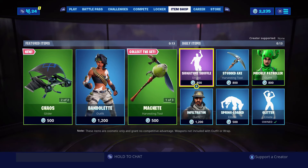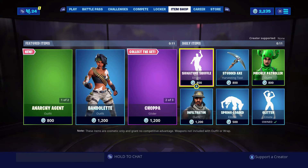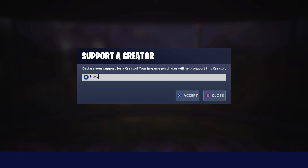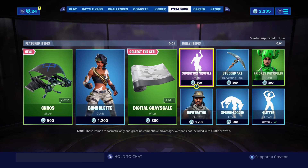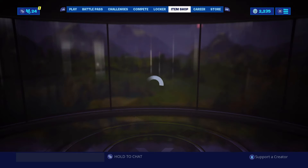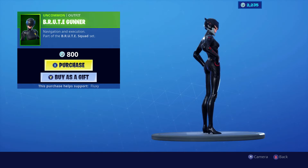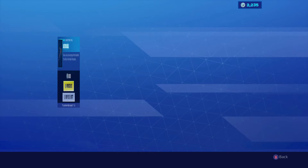Welcome back to another video. Today there should be a brand new item shop and hopefully there will be something good — maybe a new pickaxe or anything like that. If you are going to buy it, make sure you use code Covelux in your item shop. Let's see what is in the item shop tonight. The Brute Gunner and Brute Navigator are now out — these skins are sick.